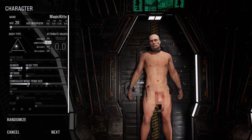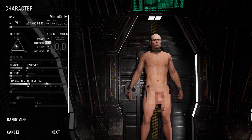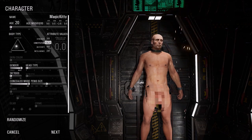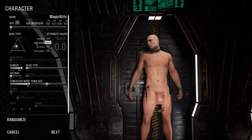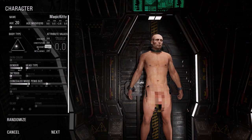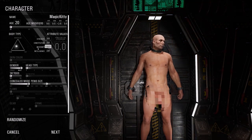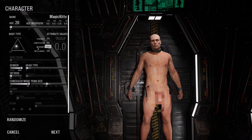Here you can set what type of body you have. You can move it around with the cursor or change the point distribution by clicking the arrows. Strength decides the amount of points you can assign to weapon skills, how hard you can punch or take a punch, or how much you can carry before getting tired. Constitution is the amount of points you can assign to movement skills — running and endurance.